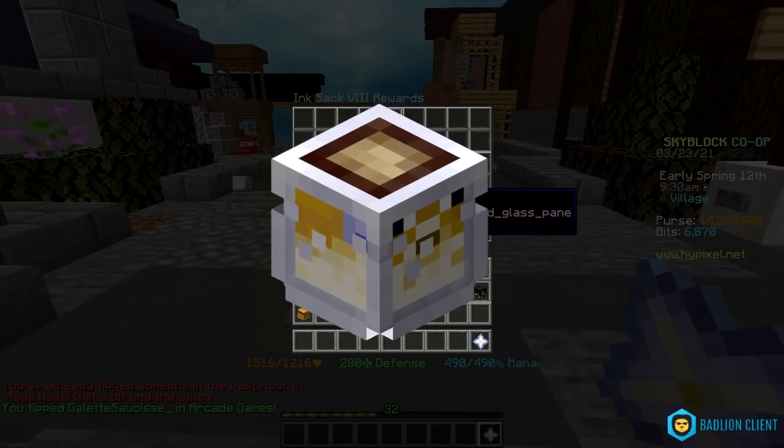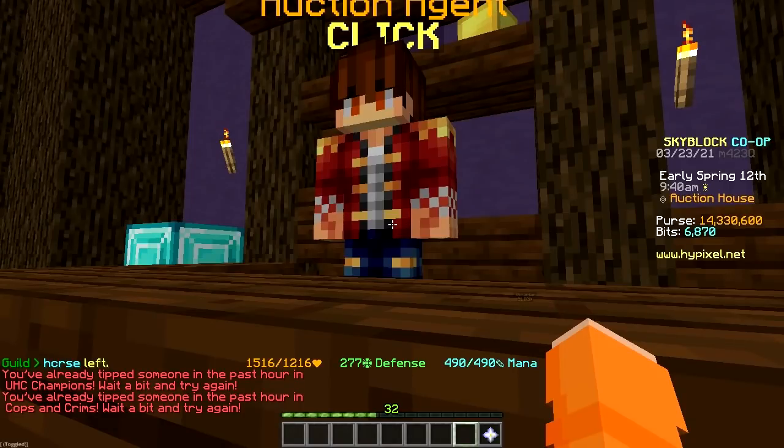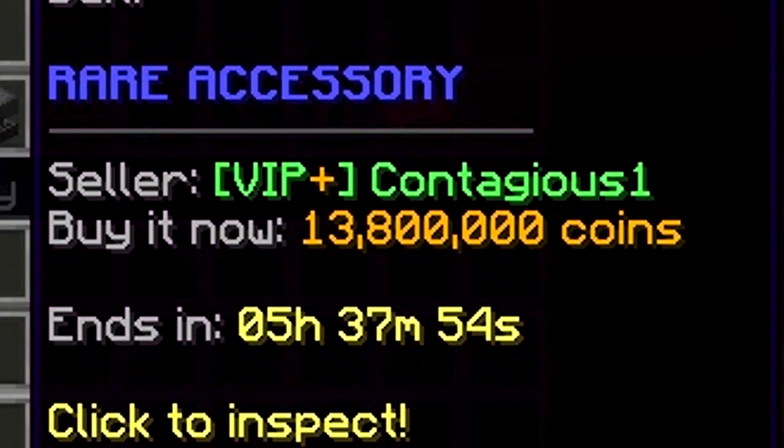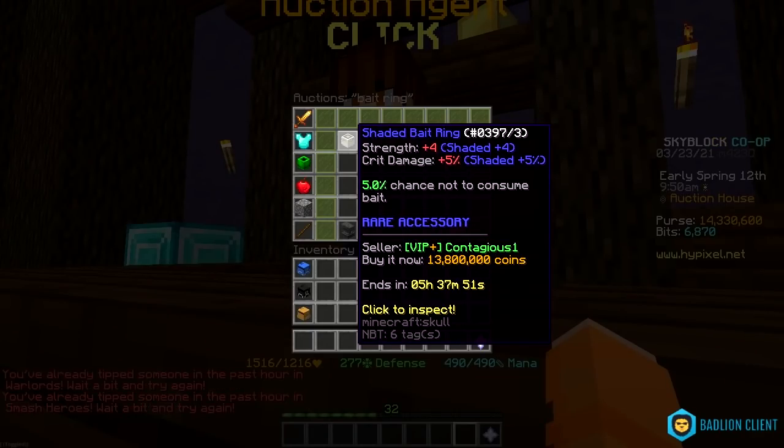First of all we have the bait ring. I can't even craft this thing because I barely did any fishing. So I'm just gonna check how much it costs. Lowest price is 13.8 mil. No thank you, I'll pass.